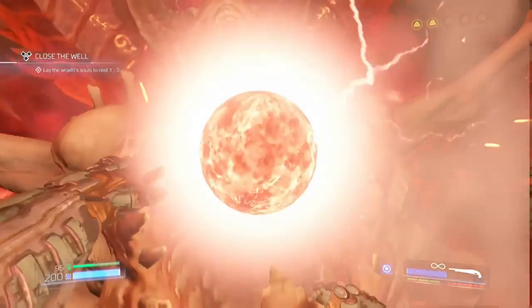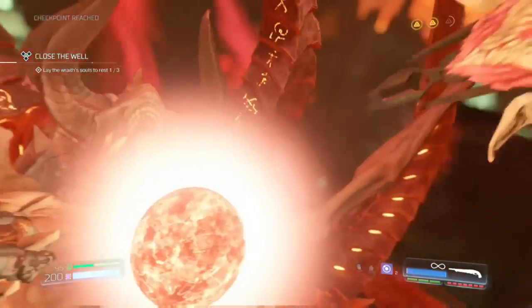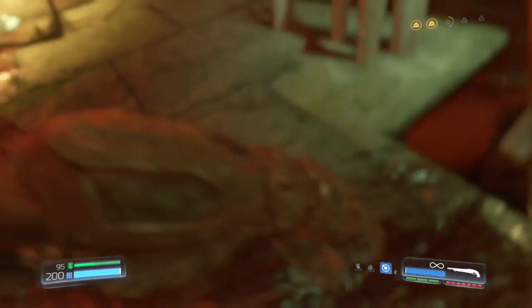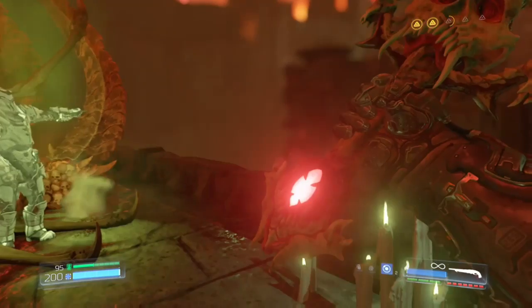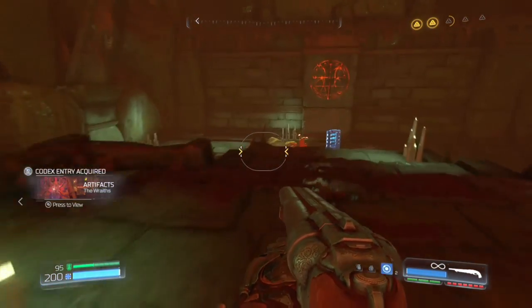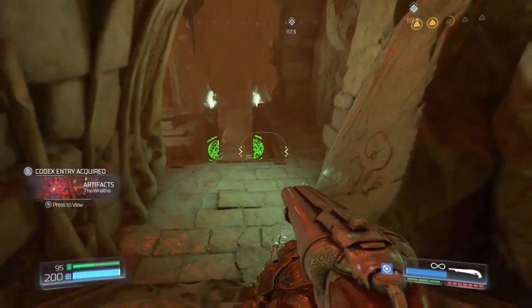Play through the mission until you lay rest to the first Wraith Soul. Once that is done, head downstairs to interact with a skull switch. After hitting the switch, head inside of a cave that the switch opened up to find the second secret area.